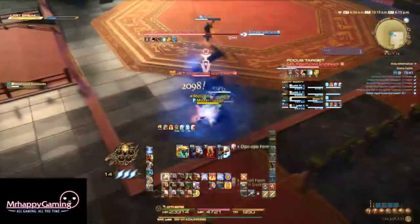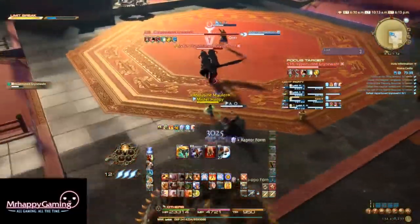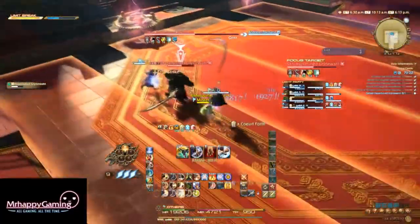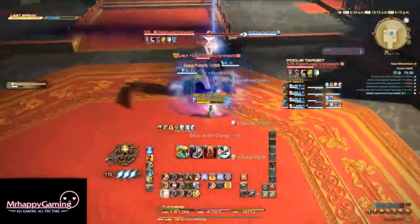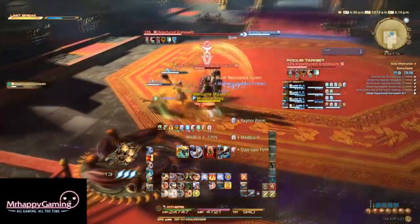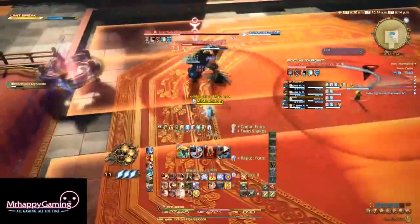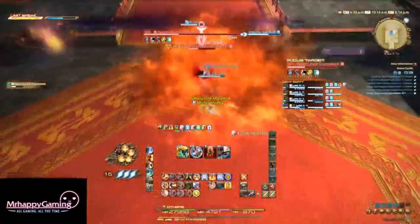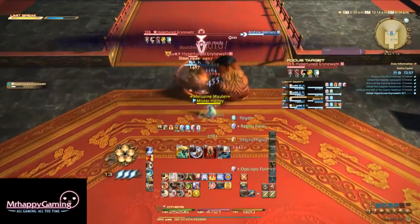The main mechanic of this fight are the four sawblades he will keep summoning over and over again in different patterns. After a long windup time, these dash across the room, dealing massive damage and knocking back anyone they hit. Even just standing near one after it is placed on the field can deal some damage every second or so. You basically just dodge the AoEs from the first part of the fight while also avoiding these sawblades.